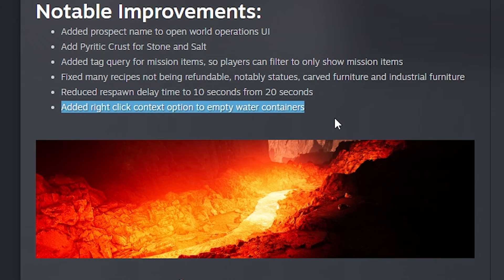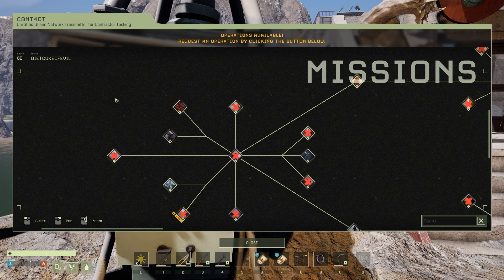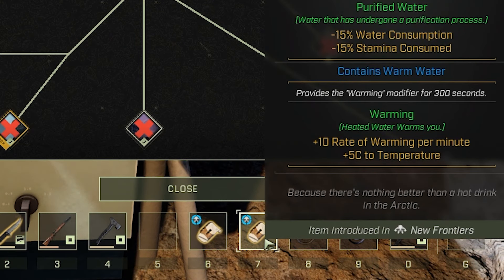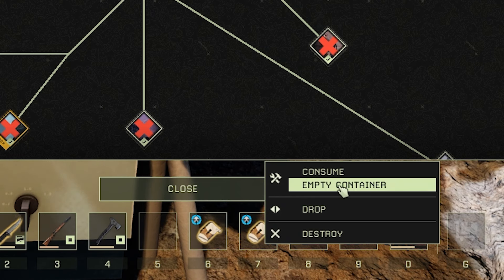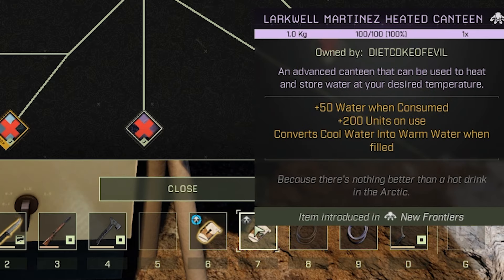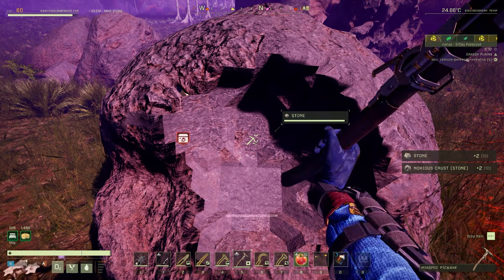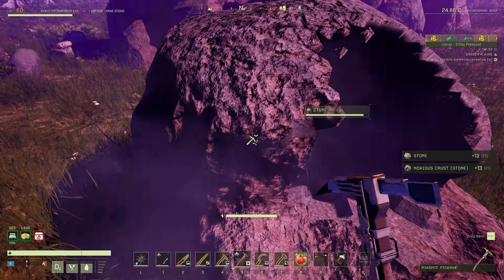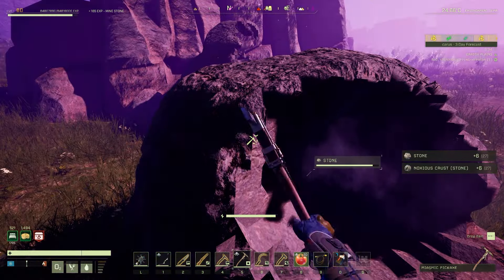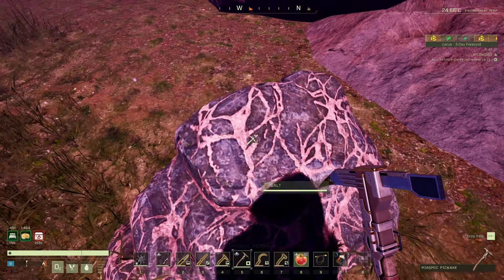They added a right-click context option to empty water containers. You can now right-click and empty any kind of container — it's a lot easier to empty it that way. You are also going to see noxious crust whenever you get stone now, so be careful whenever you're farming stone. You can get tons of noxious crust, which you can take back and get five per crust. This also includes salt — you get noxious crust for salt as well now.